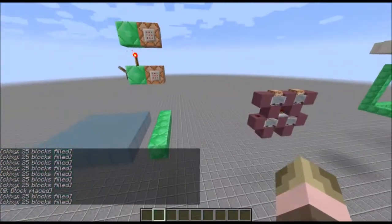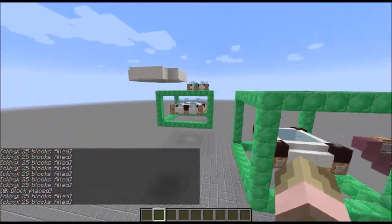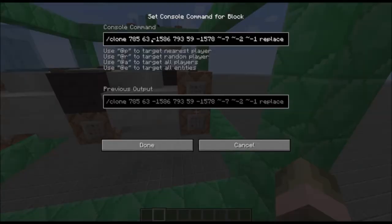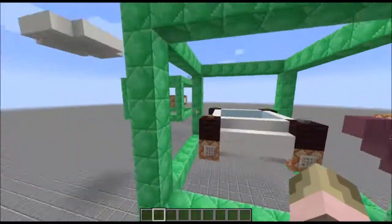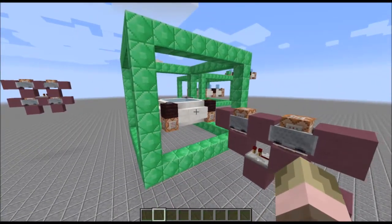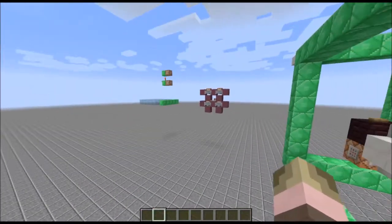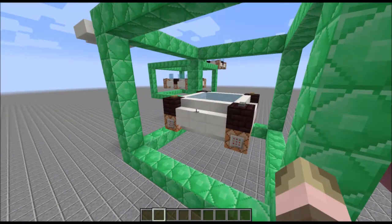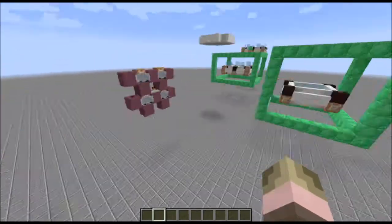That makes it very nice and simple to copy over to a world, unlike the original design where you have to copy 12 very distinct commands that require exact coordinates. Moving on to this second new design — it's a bit more like the original. It has more features like going up and down, looks a little nicer, and you can have your own custom platform design — it's just a flat plane of whatever material you want to choose.